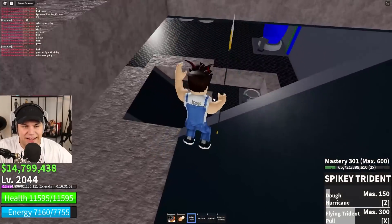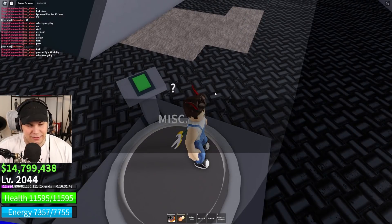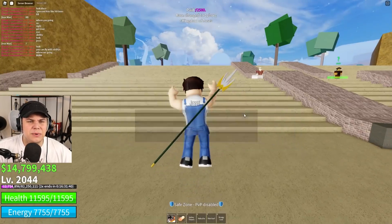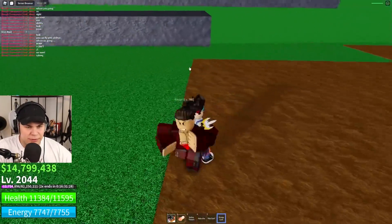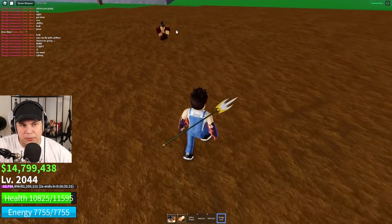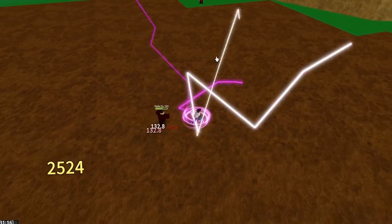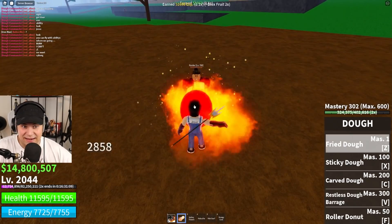Next up we're going to check out Cyborg, which apparently got the most changes — like a crazy amount of changes. To change the Cyborg, it costs you 2,500 fragments every time, which I think is kind of dumb, but whatever. We can still use our energy core ability. Previously, all the damage you got dealt while you activated it, you would return back to people. But now I think it's just a straight-up constant AoE damage ability, which is actually kind of sick. I just did a lot of damage to this guy.